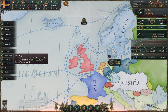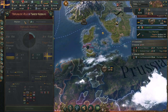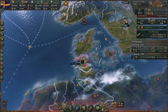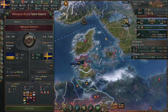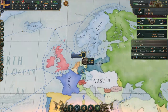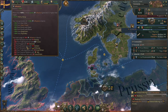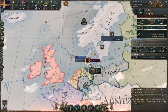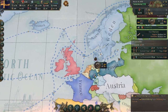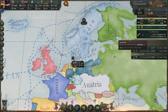We are almost there — just 10 more months for pan-nationalism. But Sleswig is having a rebellion, which is in a personal union under us because we puppeted Denmark and took over their personal union. We need to beat it down. Then in a couple more months we can click pan-nationalism, form Scandinavia, and hopefully more major nations will help us against the Russians.